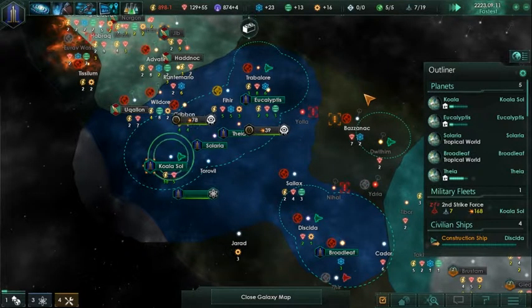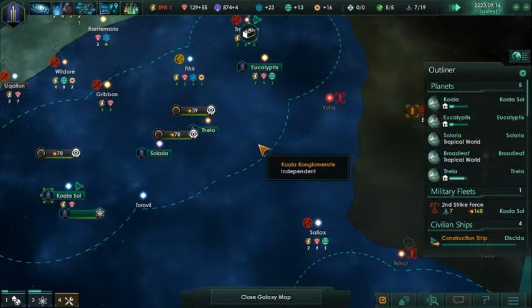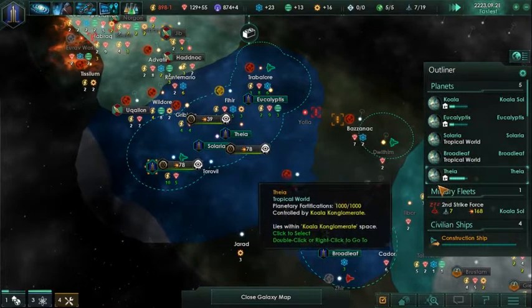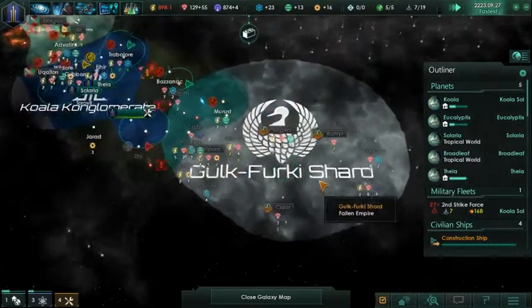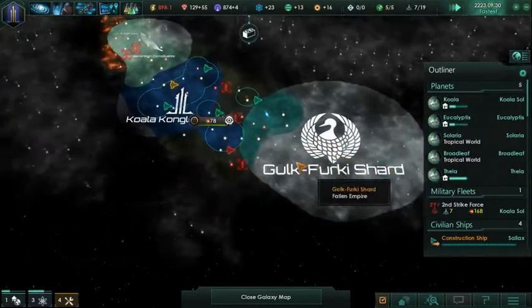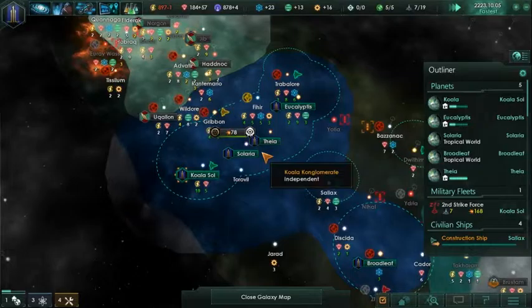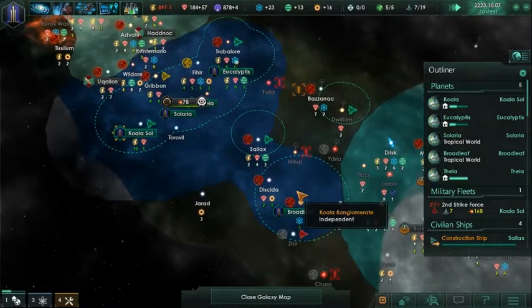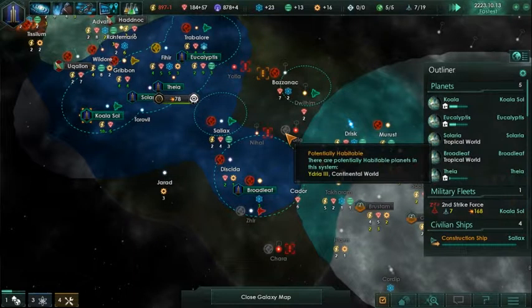Last episode, we kind of just built up, settled our fifth planet, our last core planet for that matter. And they're all tropical - no Gaias actually, we haven't been very lucky with that.